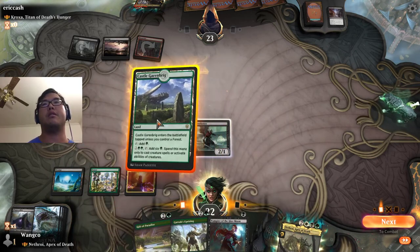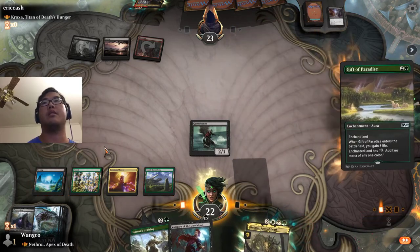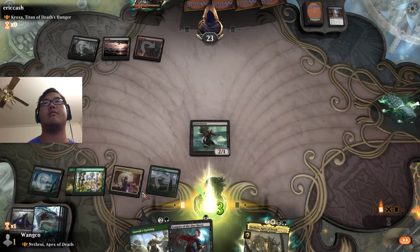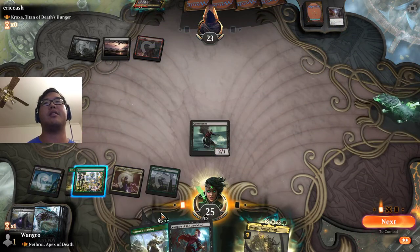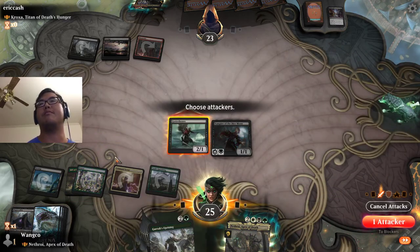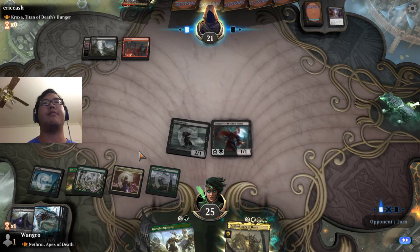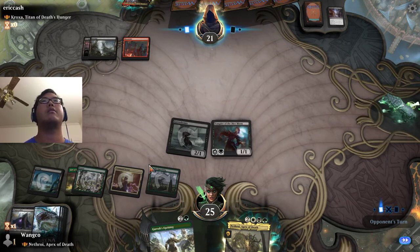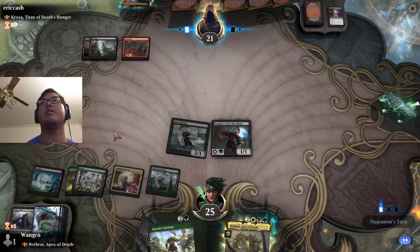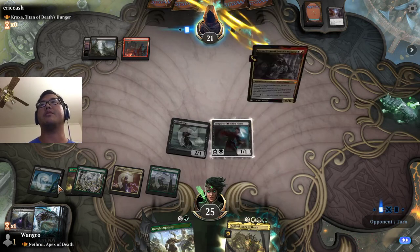This card just says Deathtouch and Lifelink, so we'll play this and ramp, because we're going to get more action out of it. I looked at the auto-tapper — it had Command Tower up, but then somewhere between there it decided not to use it. I'll pay better attention next time. Can we activate this? Yeah, so we can have up to 6 mana. If we get the Fight Ape, we actually can cast it.